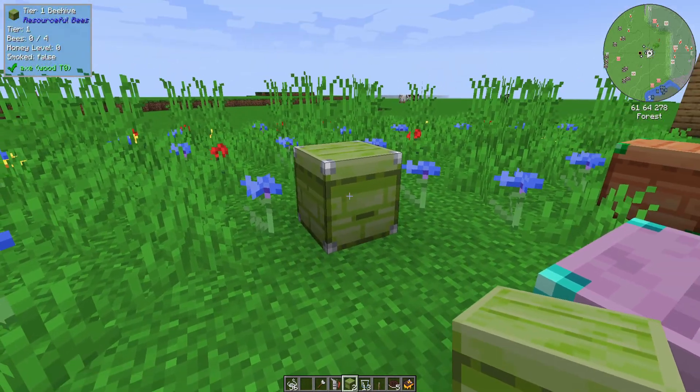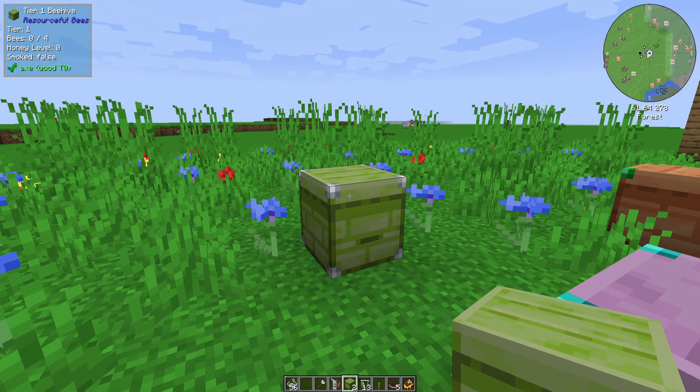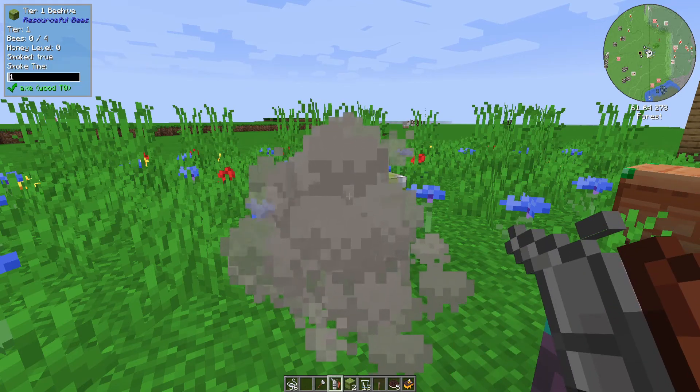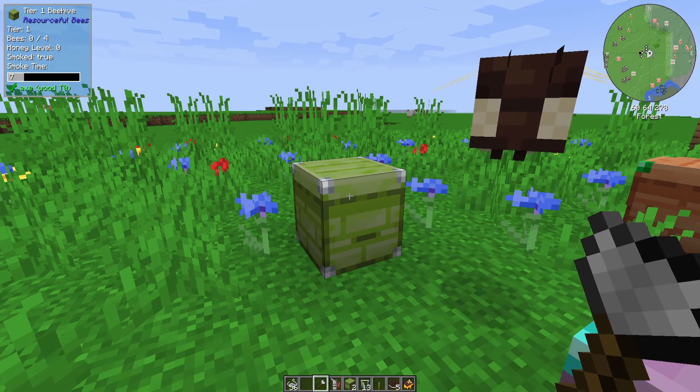Once you've placed that, you can see we get a lot of information about it from WAYLA or whatever mod shows us what we're looking at. Here we have a tier 1 beehive — it has 0 of 4 bees in it, a honey level of 0, and it has not been smoked. If we smoke it, we can see that it has been smoked and we can see how much time we have to interact with this hive without angering any bees that might be living in it.